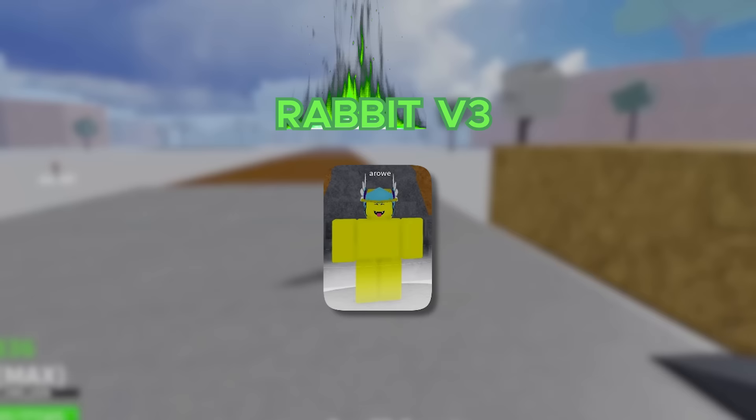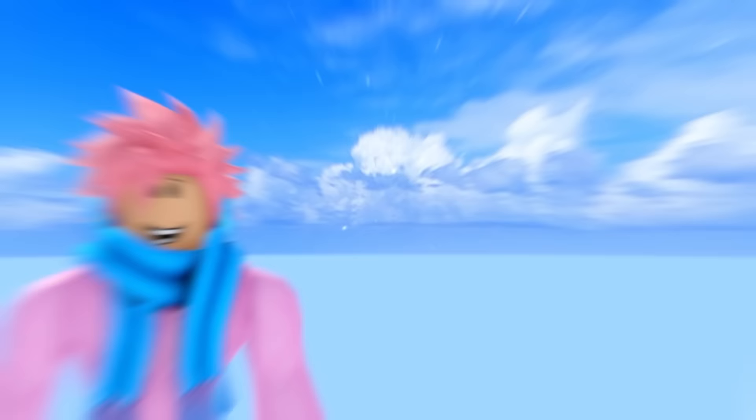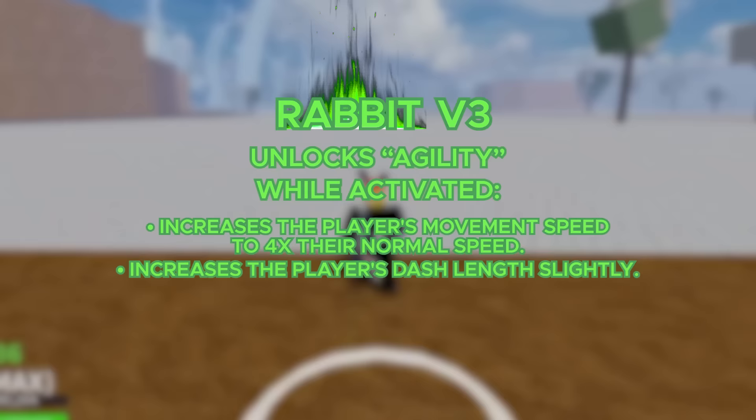Moving on to the Rabbit V3. It's the same quest giver as the other races, but for this one you gotta collect 30 chests. This is one of the easiest race quests because you don't need to go around killing things — you just gotta server hop to find chests. You also get a visual change: a nice rabbit tail. And you unlock an ability called Agility. When you activate this, your movement speed goes to four times your normal speed, like the Flash. It also increases your dash length slightly and decreases the cooldown for dashing. It lasts for 6.5 seconds with a cooldown of 30 seconds. A really useful ability for running away or running through fights.